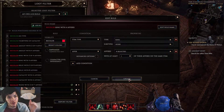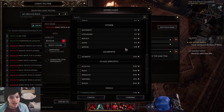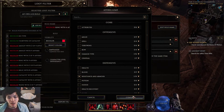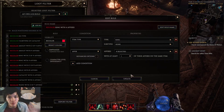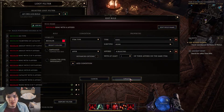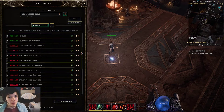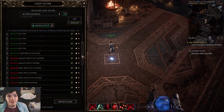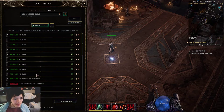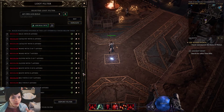Hopefully in the future there'll be easier access to knowing which affixes fit on each item — like if when you select a ring it only shows affixes that work for that ring, then I could create a loot filter completely from scratch without looking at another person's build. Personally I think using a build planner is really helpful for this, though I myself haven't used one.